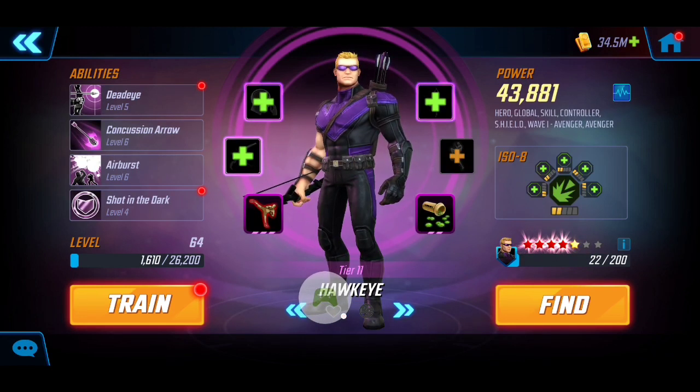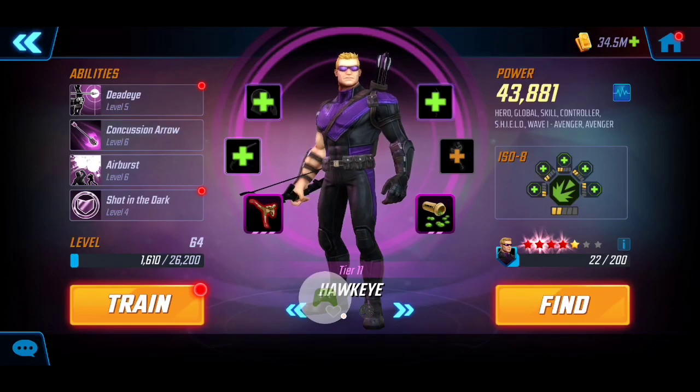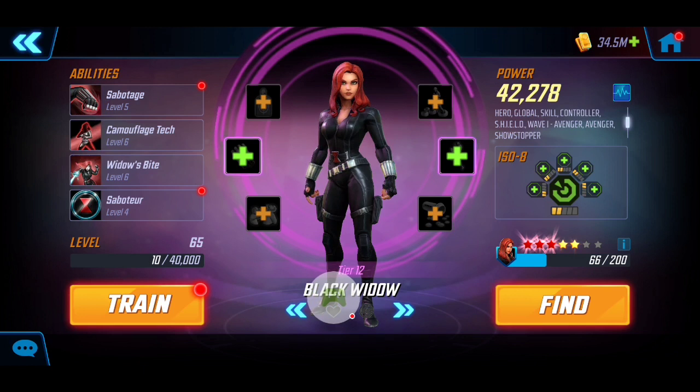Next it's going to be Hawkeye at 43k with the four red. For his ISO-8 we're going to utilize the level 2 Raider, working hand in hand and providing those vulnerabilities for both Hulk as well as Thor to get that extra damage when striking upon those vulnerable targets. No T4s on his abilities, and I did give him a couple of upgrades to tier 11 just to boost his overall health and resistance.